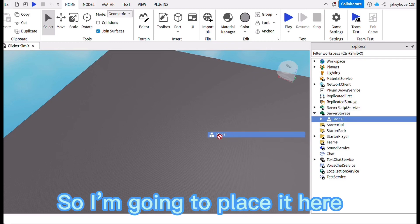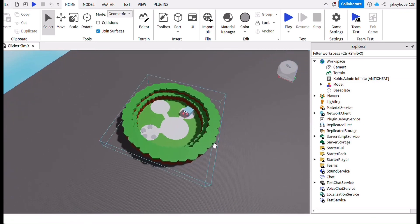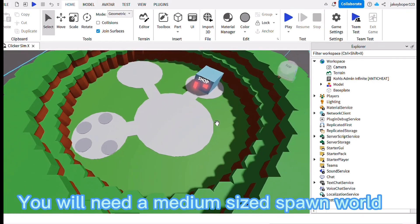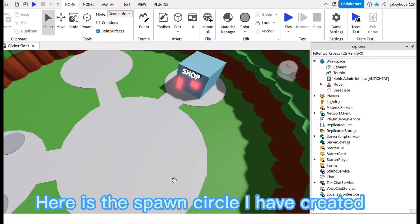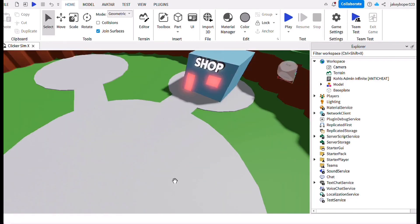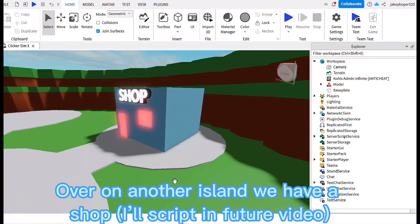So I'm going to place it here. You will need a medium-sized spawn world. Here is the spawn circle I have created. Over on another island we have a shop I'll script in a future video.